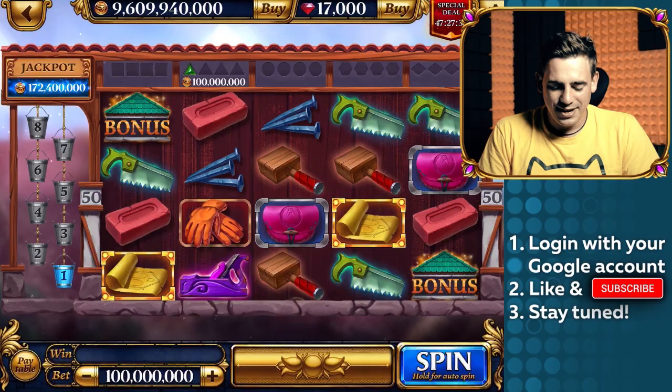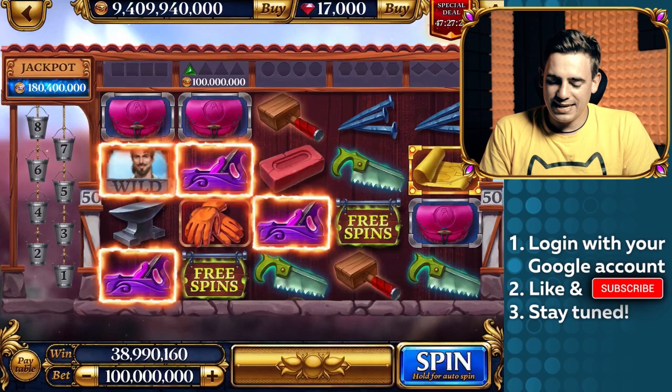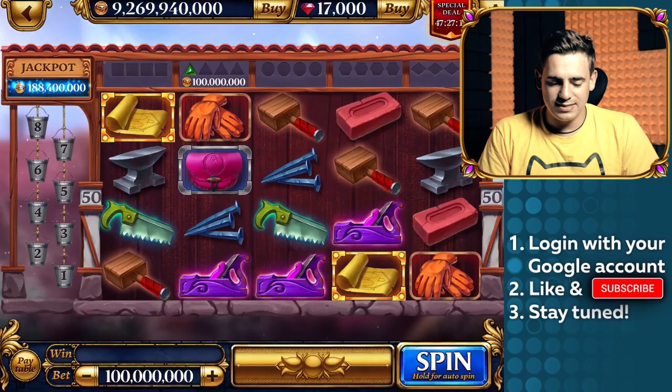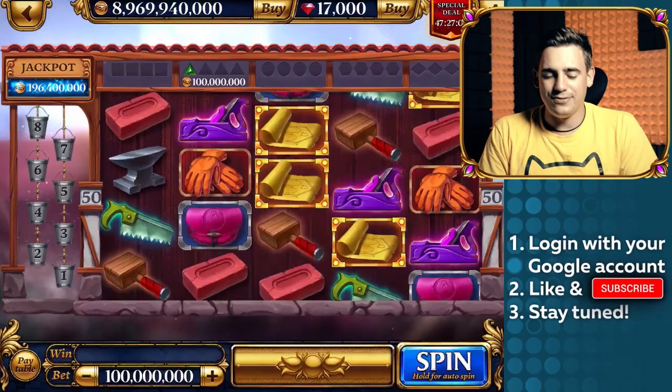There are two ways to trigger the free spins, and that's the funniest thing about this slot. The first way is the easiest — you just need to get three free spin icons. Secondly, there are bars above the set of reels. Every time a game icon appears anywhere on the reels, it activates one tile on that bar, and when you activate all the tiles, you trigger the free spins. To trigger the bonus game, you need to get three bonus icons. There are also re-spins — all winning lines get destroyed, new icons fall from the top, and you can get the jackpot if you get enough re-spins in a row.